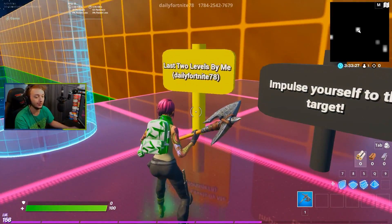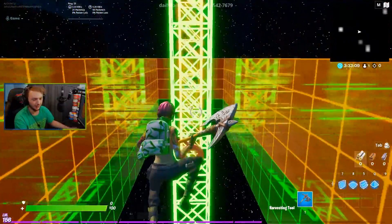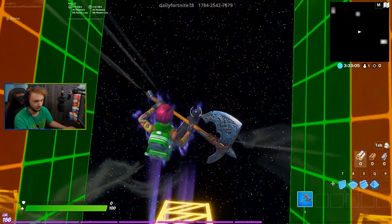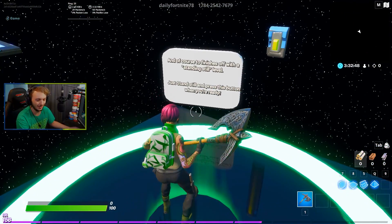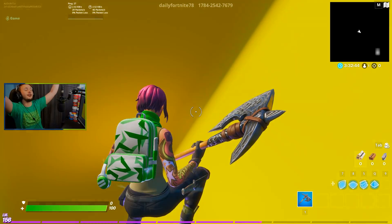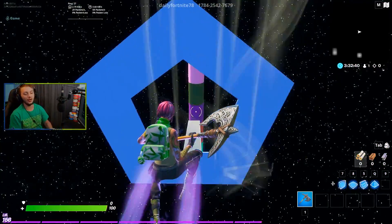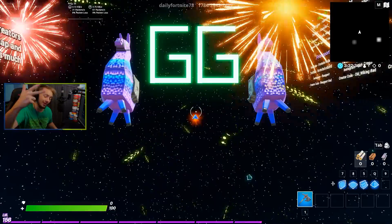Last two levels made by DailyFortnite78: impulse yourself to the targets. Boom, one target down! And of course, to finish it off with a standing still level — just stand still and press the button. Let's go! Standing still is all you gotta do. If you guys enjoyed, definitely drop a like, subscribe, and of course share this video around. GG!